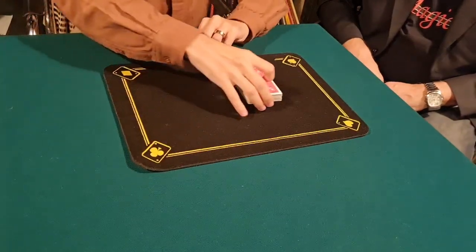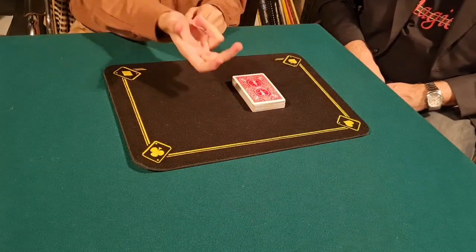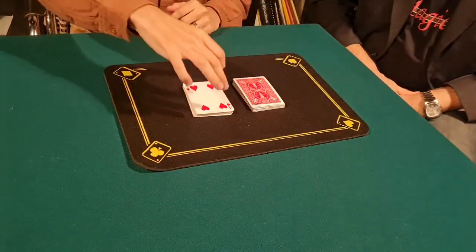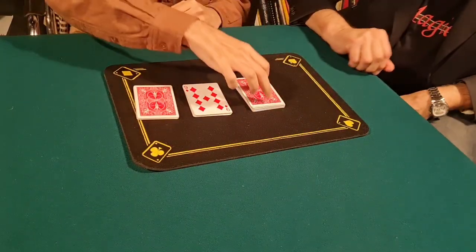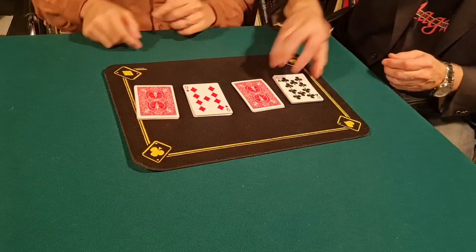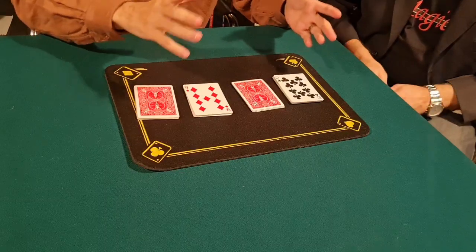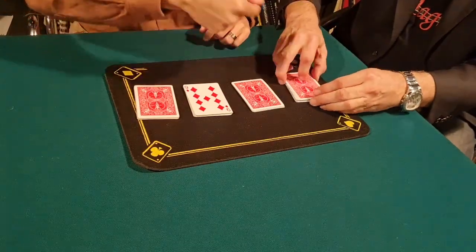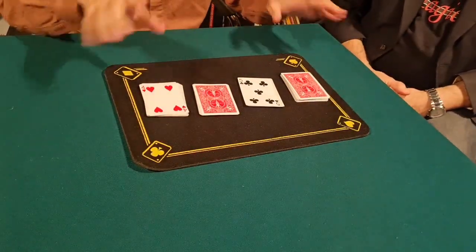We need four cards — a number and then a card. First, cut about half of the deck, turn it face up and put it here. Cut where you want. Now cut about half of this, turn face down and put here. Cut about half again, turn face up and put here. Now we have four random choices, but I've seen these two cards so it's not fair. Take this packet and turn face down, this packet turn face up, this face down, and this face up. Now they are totally random cards.